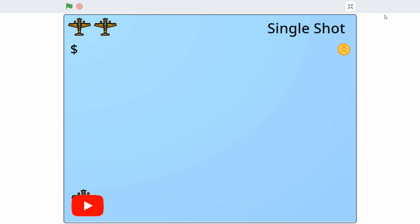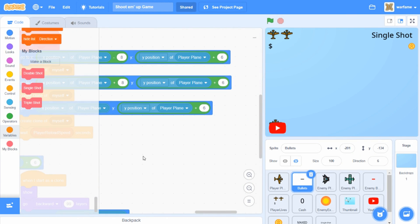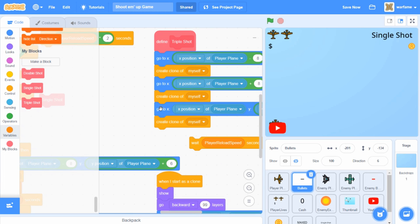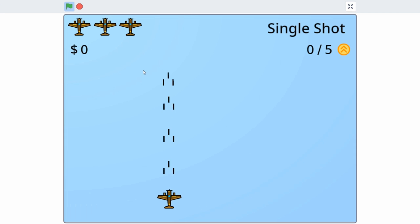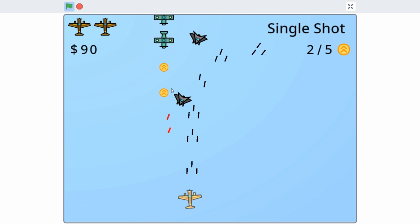I'm going back to the bullet sprite. Inside the triple shot, I'm going to make the middle shot start at y position plus 18, and reorganize so the middle shot sits between the two side shots — left shot at x minus 8, middle shot at x position, and right shot at x plus 8. Now if we try it out, the middle shot is a bit ahead of the two side shots. So now we have our triple shot.